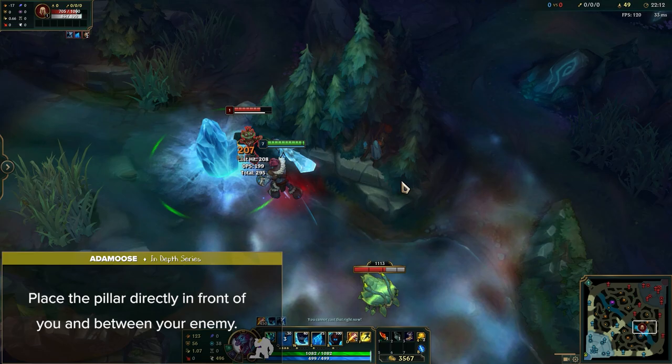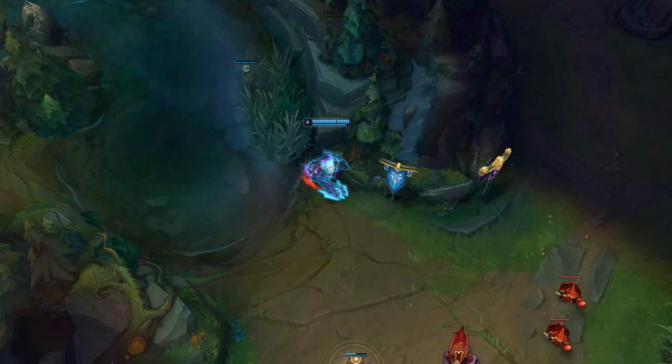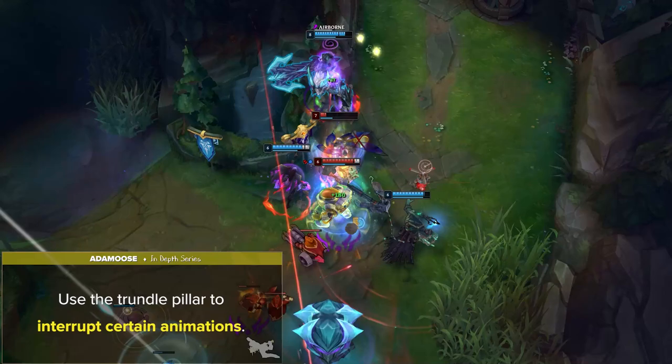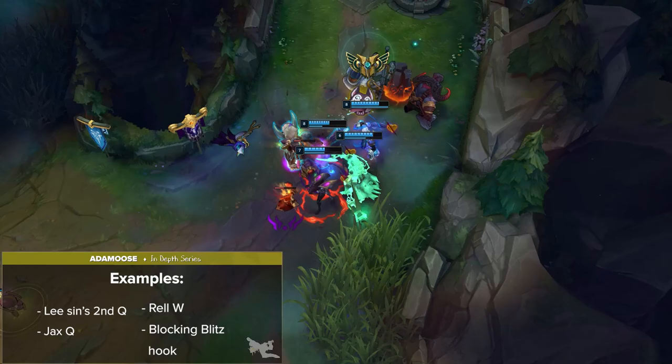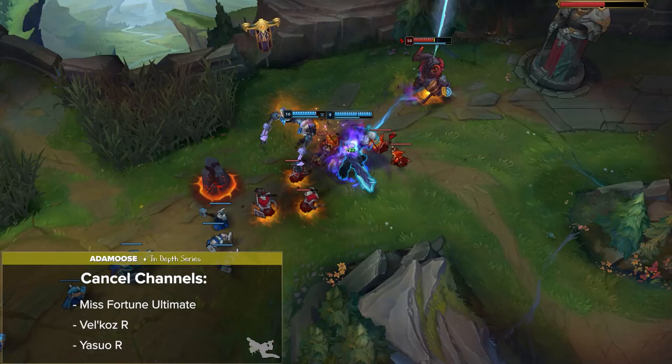If you want to get fancy, you can actually use the Trundle pillar to interrupt certain animations for some extreme counterplay. Examples are Lee Sin's 2nd Q, Jax's Q, Rell W, or even blocking an ally getting hooked by Blitzcrank. You can also use your E to cancel important channels such as Miss Fortune's ultimate and Vel'Koz's R. And lastly, don't forget you can also set up Yasuo's R with your E knockup as well.